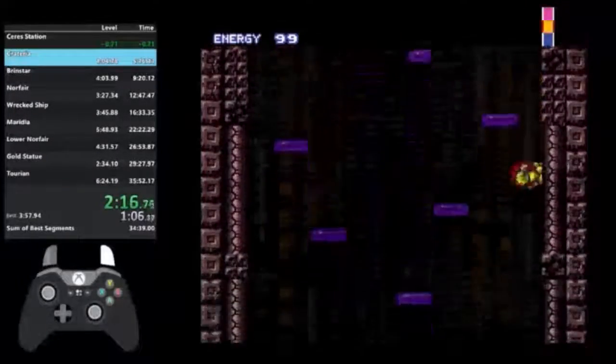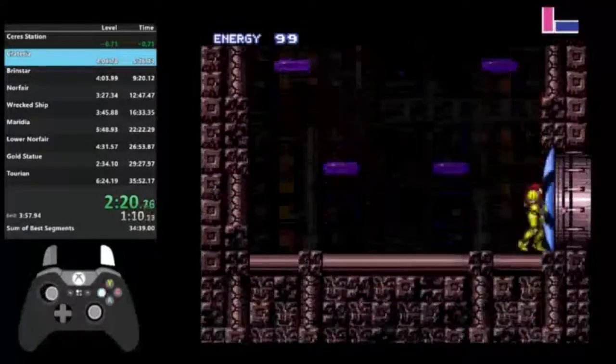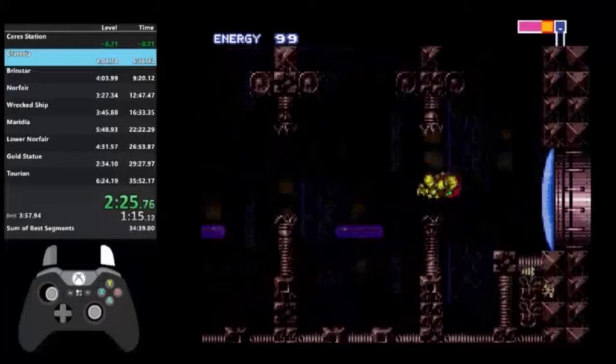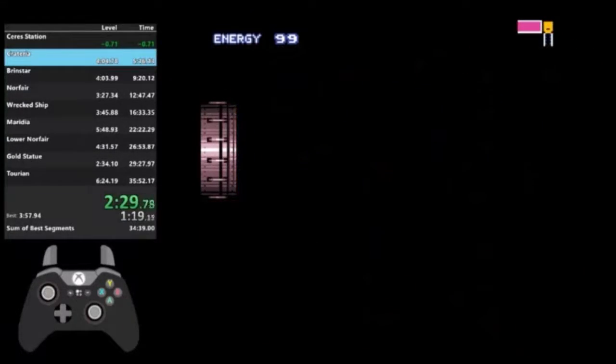One, two, three, four, five, six. Move left. This is the room where I gotta land on every purple platform, which I successfully did. That was a nice elevator catch. Elevator catch is when you run to the elevator and press angle up or angle down, then press down or up depending on where the elevator goes.